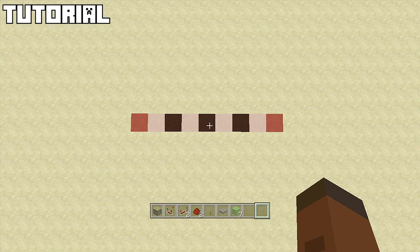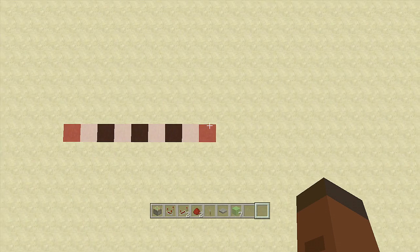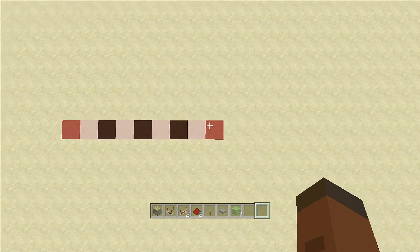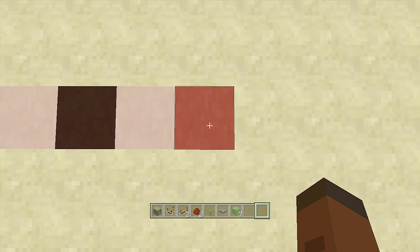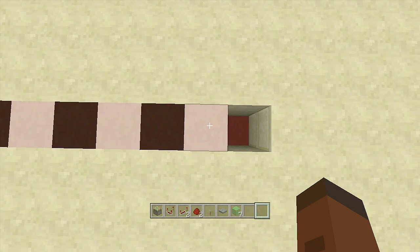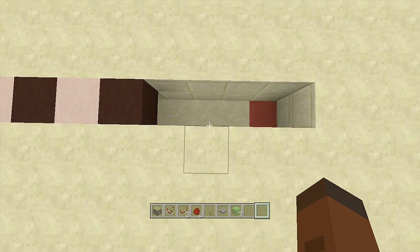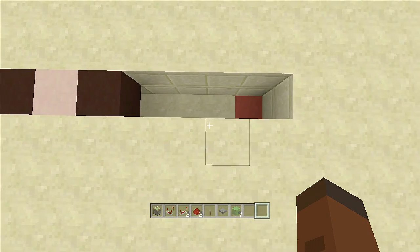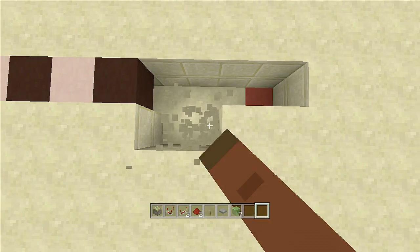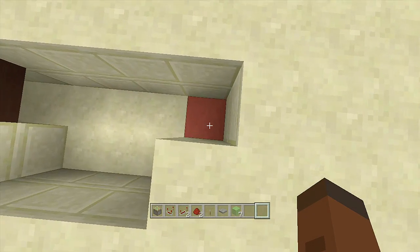I'm going to start on the snow golem's side first so you don't accidentally have your potions going the opposite direction. My snow golem is going to be on the right-hand side. Come to the red stained clay, dig down two, then dig down three more times, then dig out two going sideways three more times — that should be everything for the redstone.